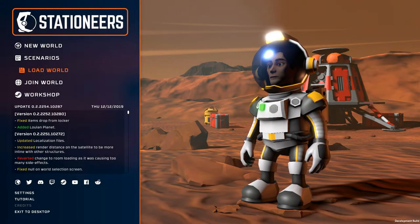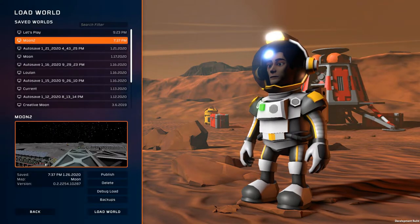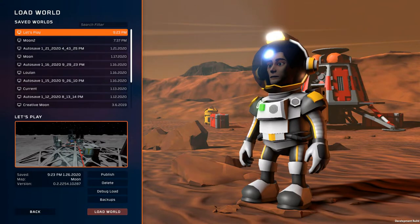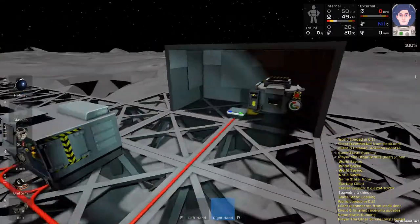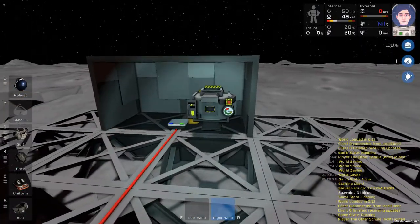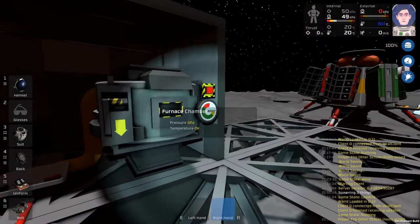Welcome back to Richmond Plays Games. We are playing Stationeers. On our last episode we looked into some of the more advanced smelting techniques using an active vent to vacate the waste gas out of our furnace chamber. We smelted some gold, got some electrum and some constantan on our furnace right over there. Let's go ahead and shut off our active vent now that our pressure is down to zero.